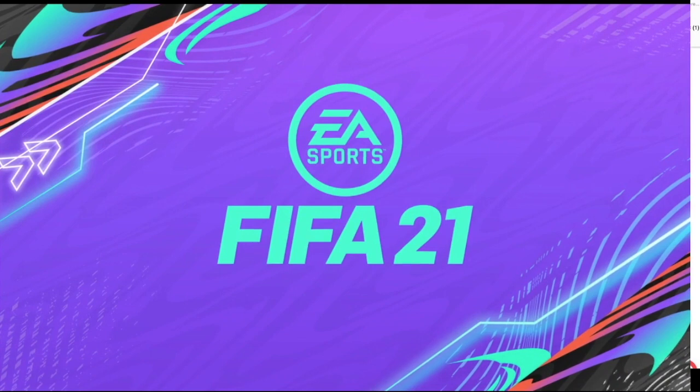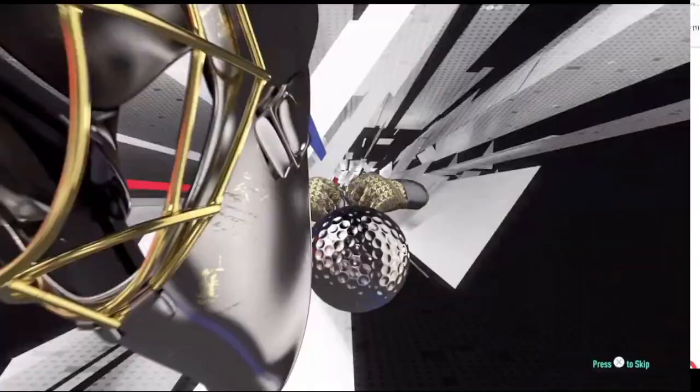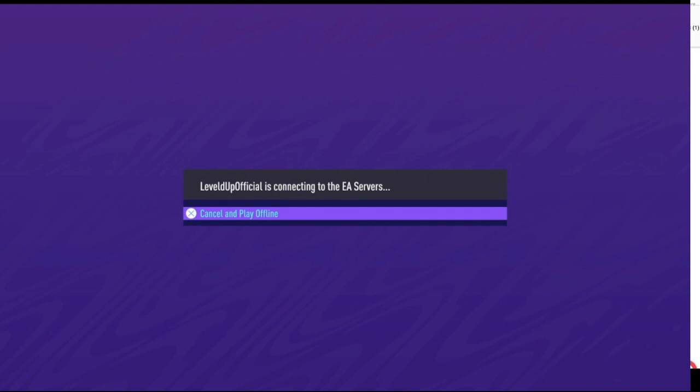Once you've completed that, you'll be logging into FIFA 21. The logic behind this is because you'll now get another 20% off of the £89.99. So if you buy this from the main menu in the PlayStation Store, it will still cost you £80.99.